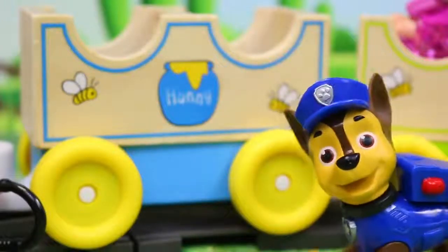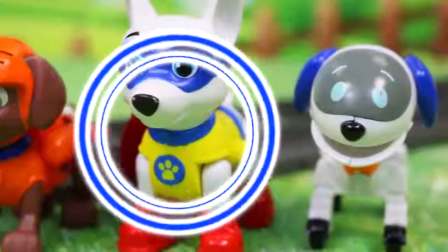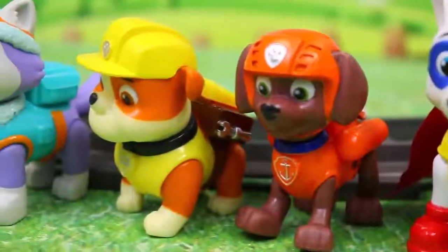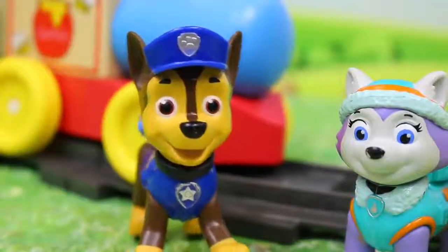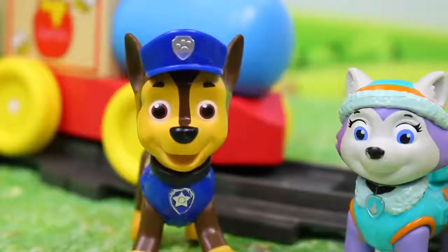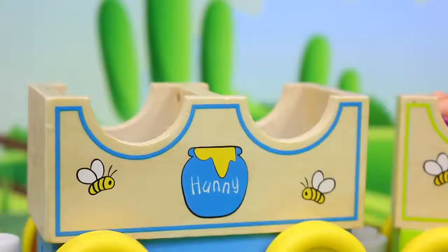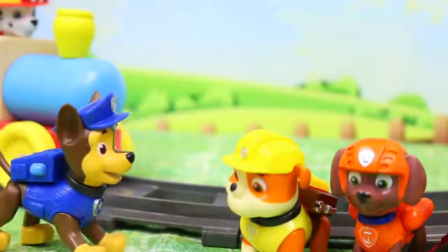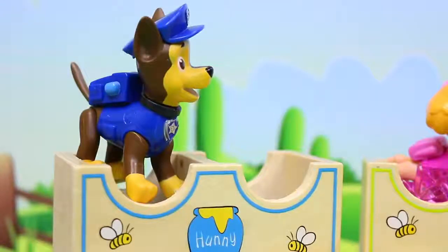Next we have the blue car, so let's find all the blue PAW Patrol pups. Robodog has some blue on his ears. Apollo has blue on his mask and on his outfit. Zuma has blue on his collar. Rubble — no blue there. And oh look, Everest — she has lots of blue. Now are there any other pups you can think of that have blue on them? Did you say me? You're right. Now let's see if Everest is the right pup. Wait a minute — Everest, where'd she go? Oh, Everest was here and now she's gone. Maybe she had some sort of rescue to do. Well, let's see if I was the right pup. Yep, looks like I fit perfectly.